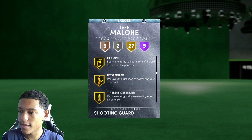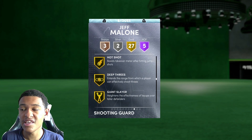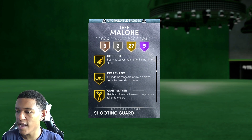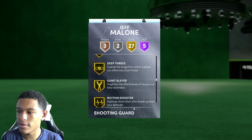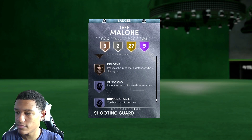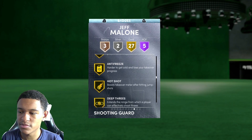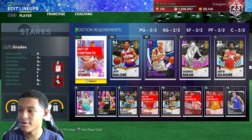I upgraded some of his badges. I gave him gold clamps — originally he had silver clamps. I gave him gold deep threes — originally he had no deep threes at all, so this card is going to be pulling from deep. I could upgrade clamps to Hall of Fame too, but you can't buy Hall of Fame badges, so I'd have to pull them from packs. I also gave him bronze dead eye, bronze clutch shooter, and bronze catch and shoot.